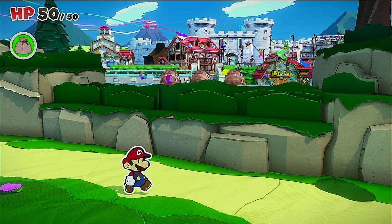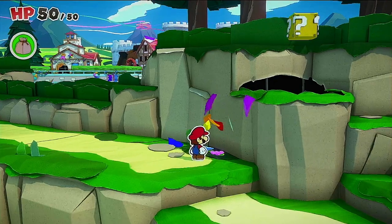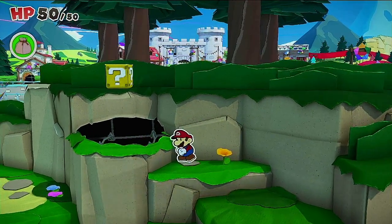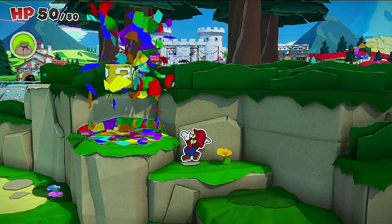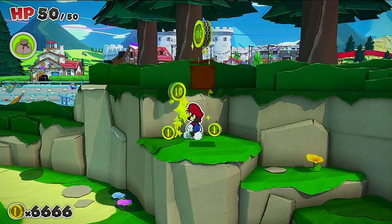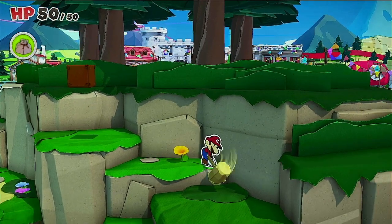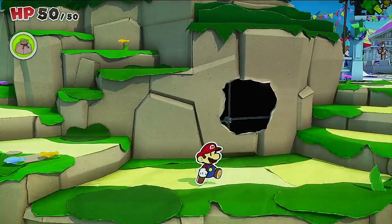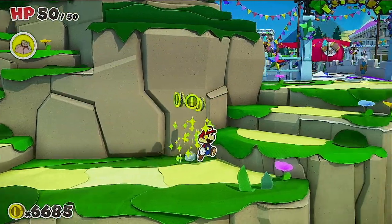Go ahead and collect a whole bunch of confetti — always can't go wrong with having extra. Might be necessary. Go ahead and use the confetti to fill this hole. We can see in the distance there are big Goombas. The music is a little ominous. Fill this up here — looks like we have one more. Nice, get ourselves a bunch of coins.